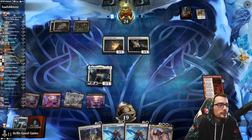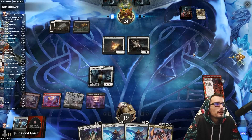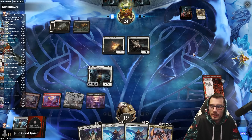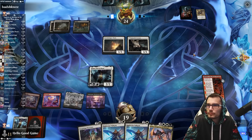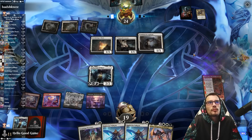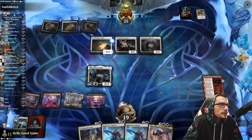Hopefully there's not more removal, but we tried our best to draw another land through Kiki — I think that's probably the most responsible play for us there. Luminarch's not removal but they could still have something like a Blood Chief's Thirst. Down to 17.